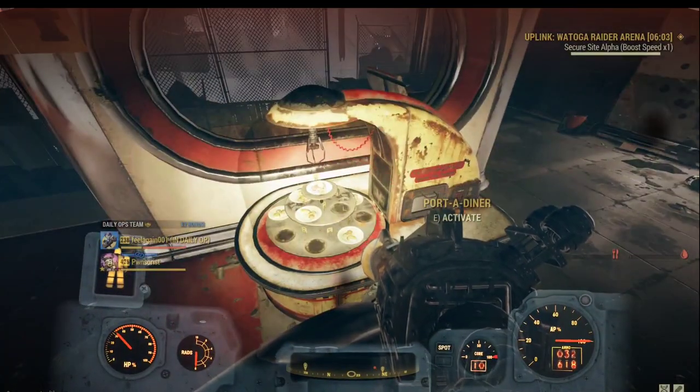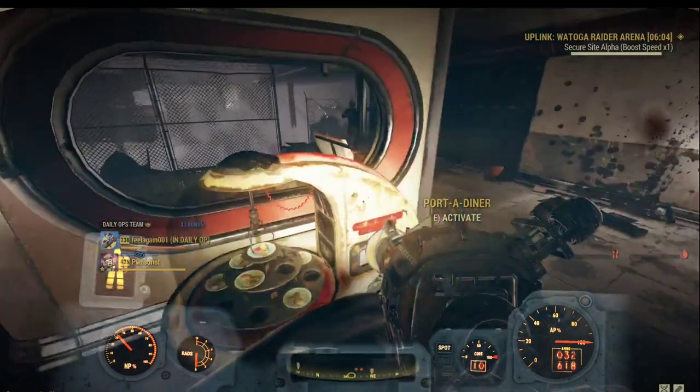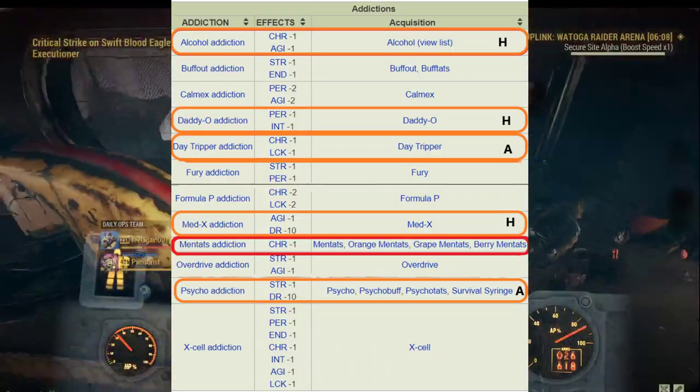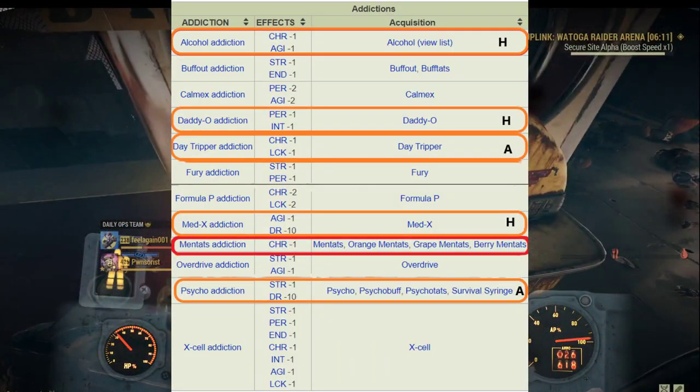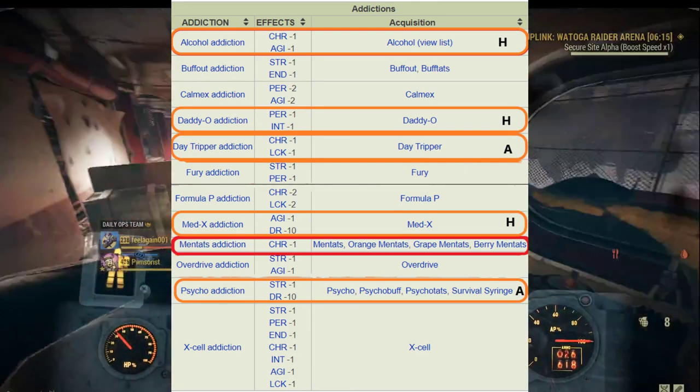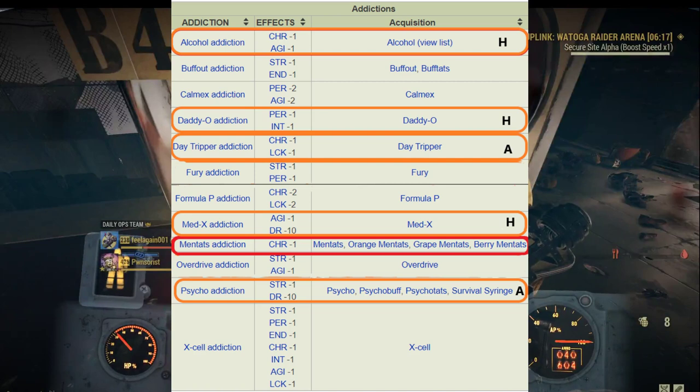So what chem is the best to get hooked for a janky build and how do you get them? Here is a full list of addictions you can get in the Fallout 76 game. I got this list from the Fallout 76 wiki, which is basically a very good resource for all kinds of information about the game.